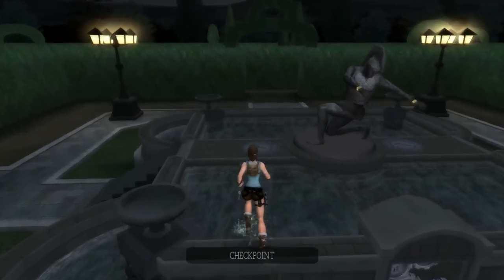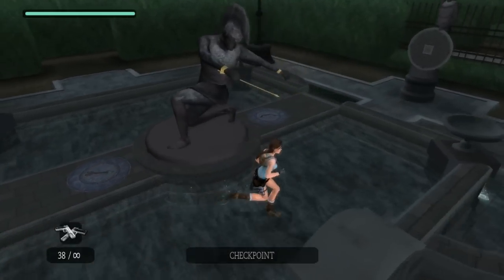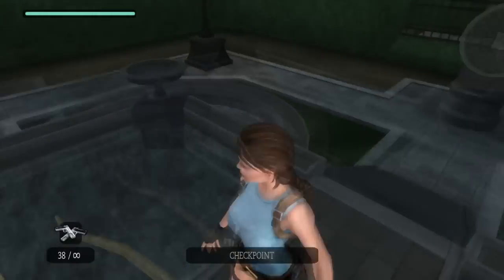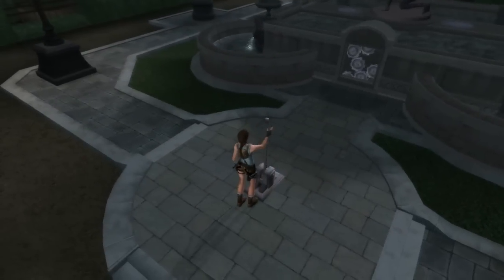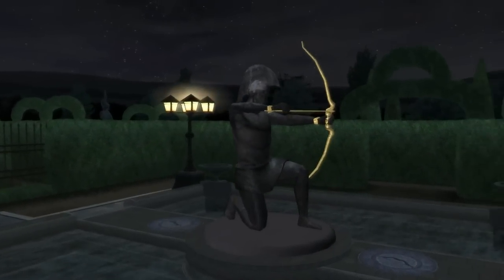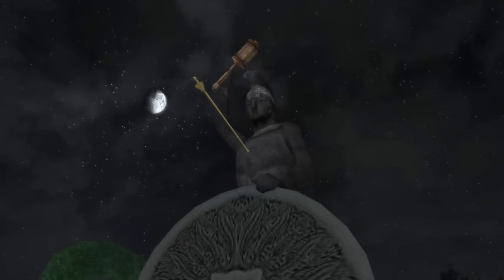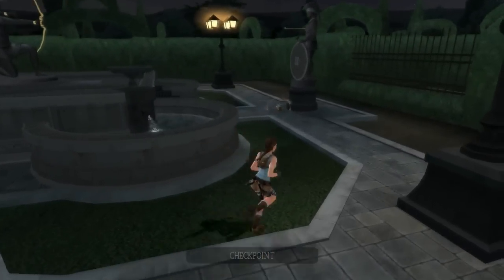So I have the bow and arrow now, and the water's on — which I don't think actually matters except that you have to turn it on to get the water to put out the fire to get the arrow to solve the puzzle. Let's see what this thing does.